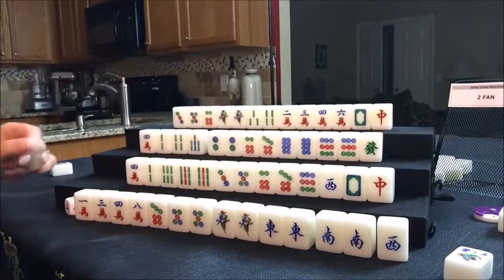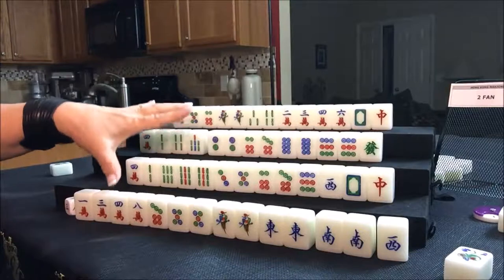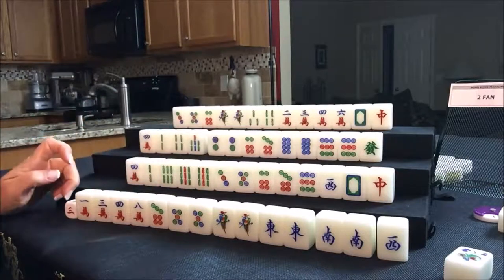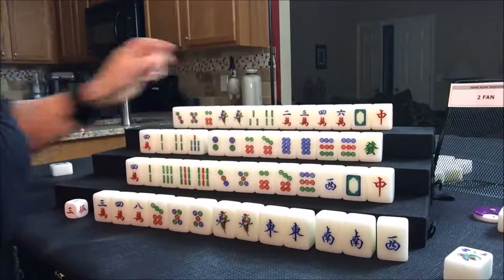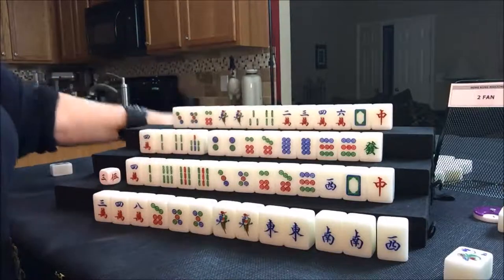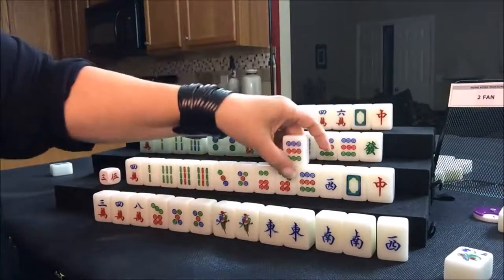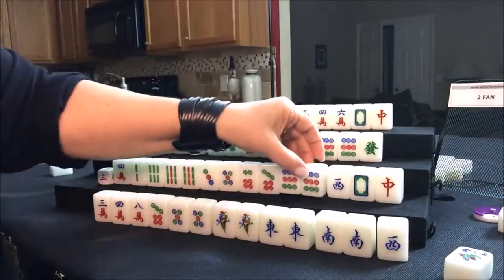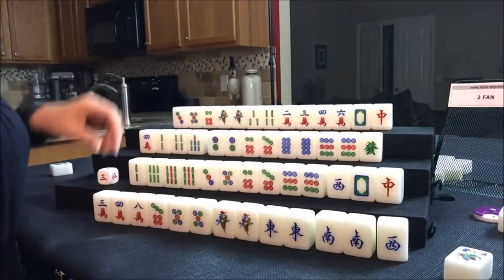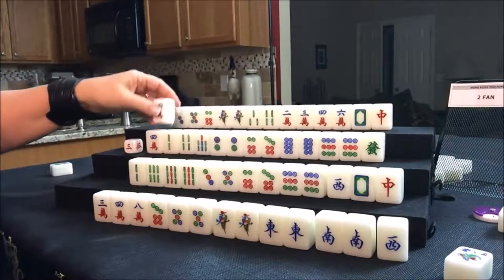These two players are in a rough situation. The race right now is between these two players. Let's have east discard one crack. It is now south's turn. Nobody can take a one crack, so we're going to draw for south. They got a good keeper right there — nine dot. They could pong that. Let's throw a four crack, and we'll draw for west. They got a six crack.